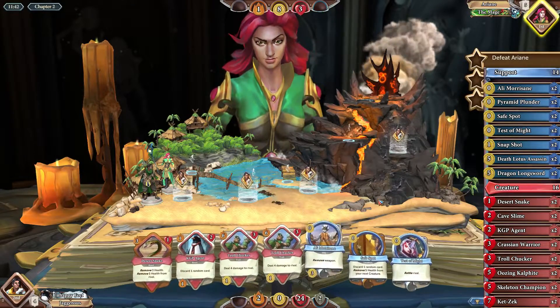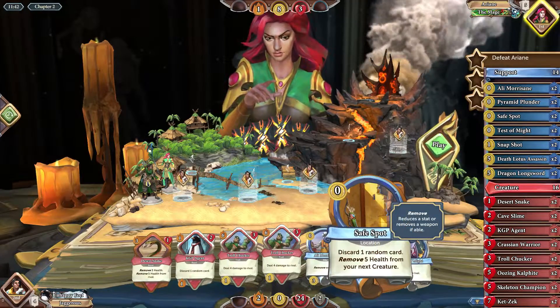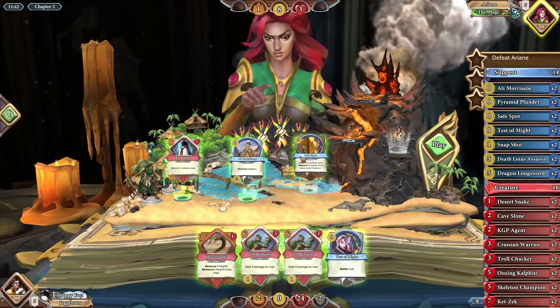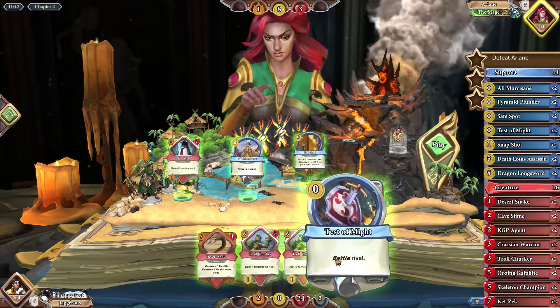Arianne, you beautiful lady — she didn't die! But we've only played three cards and we need to play eight. We're just going to have to do no damage for the next chapter and try to play some cards. Good news is we can play KGP — that won't kill her. KGP, Ali Morissane, Safe Spot — nothing. That's six cards. If I battle her she'll die.